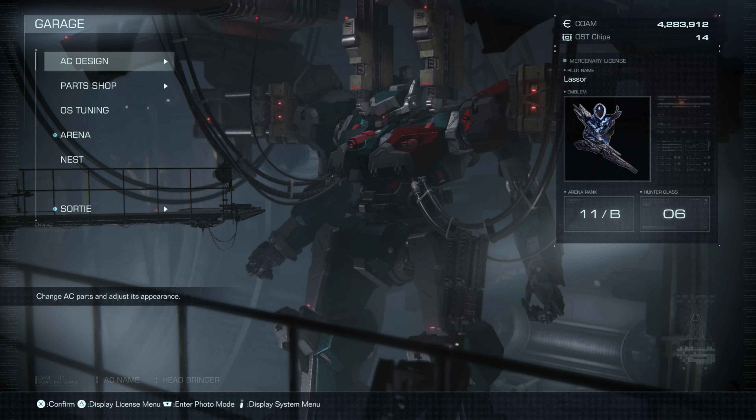Hey everyone, welcome back to Armored Core 6: Fires of Rubicon. In this video we're progressing our arena rank to 10B by defeating Cold Call. But before we go fight him, let's head to the parts shop.